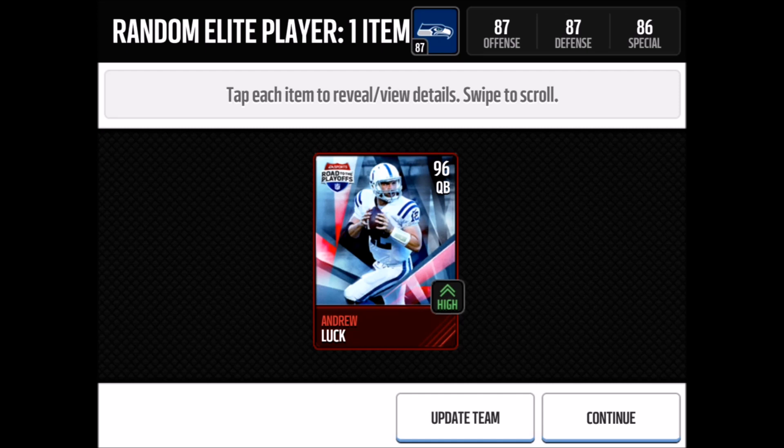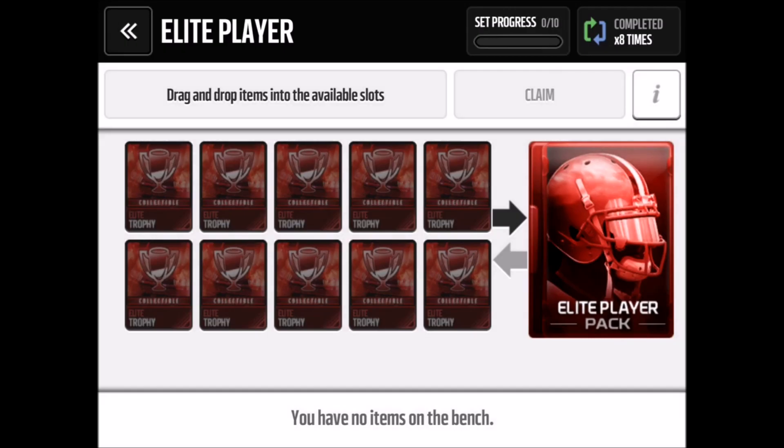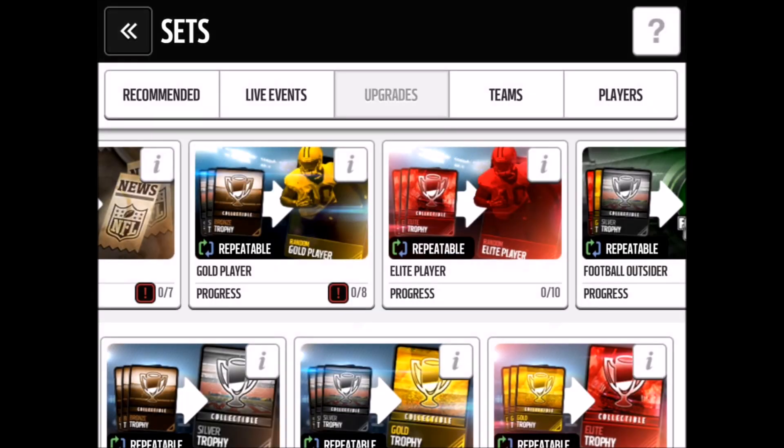The set costs 10 elites, and if you pull them in the player trading set it's really worth it, or you can buy them on the auction block. You can probably snipe them for 5k each.